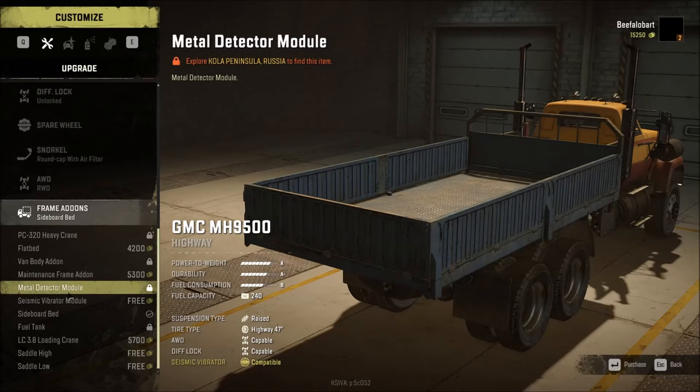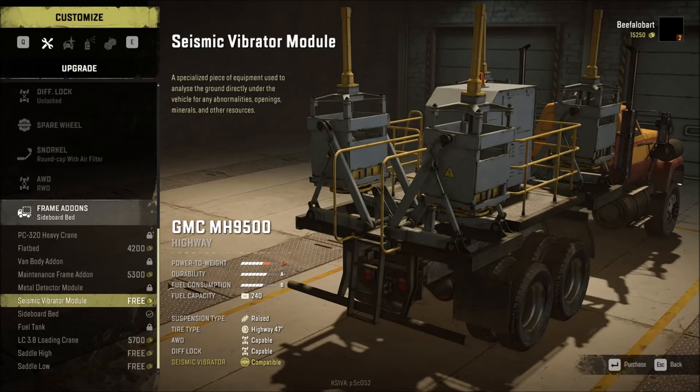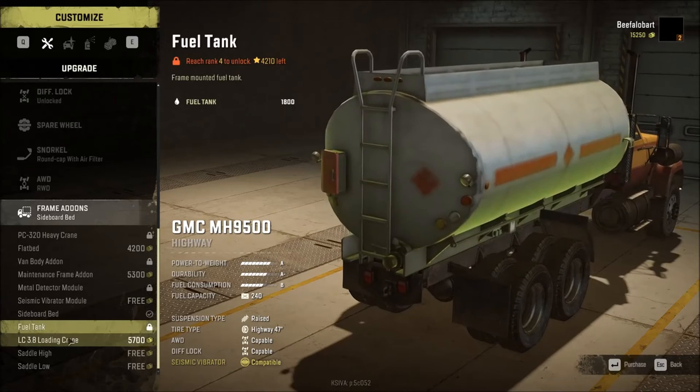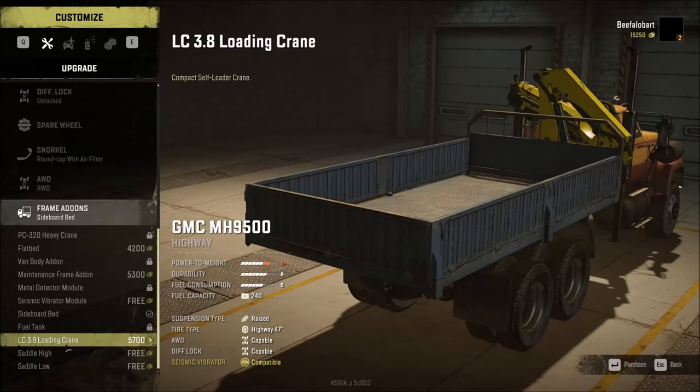A maintenance box, a metal detector module on Kola, and a seismic vibrator module — also useful for Russian missions. The cyborg bed is what I'm going to keep because it's the primary thing I use quite often. Later we can also use this as a fuel truck, and you can actually use the fuel setup and still pull a trailer — very unique for trucks.